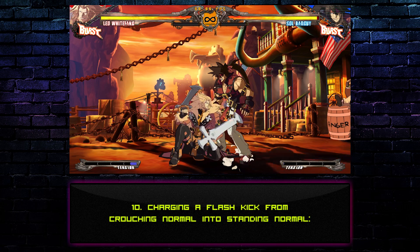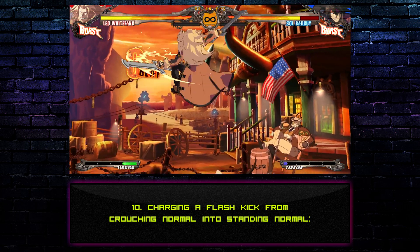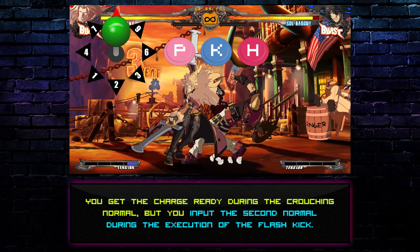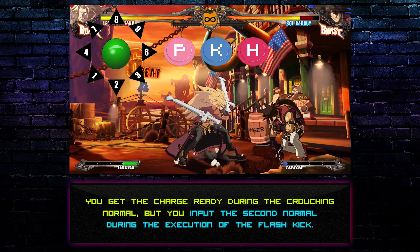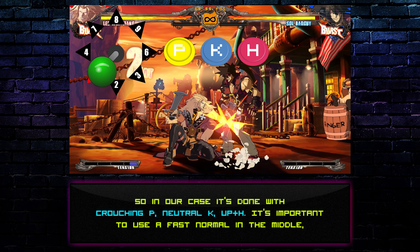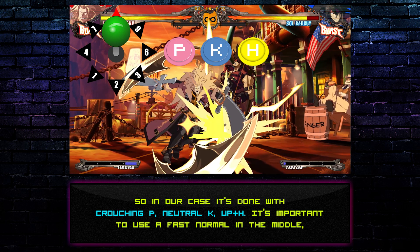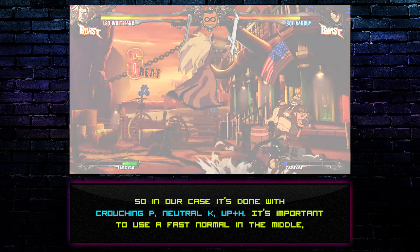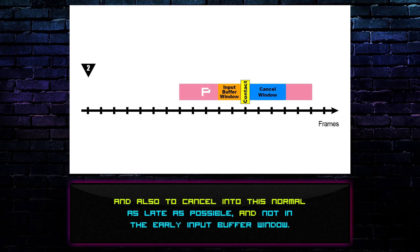Technique 10: Charging a Flash Kick from a crouching normal into a standing normal. You get the charge ready during the crouching normal, but input the second normal during the execution of the Flash Kick. So in our case it's done with crouching P, neutral K, up plus H. It's important to use a fast normal in the middle, and also to cancel into this normal as late as possible, and not in the early input buffer window.